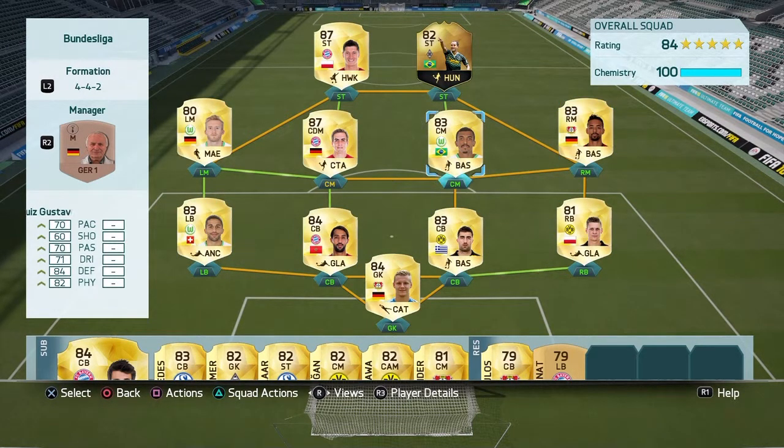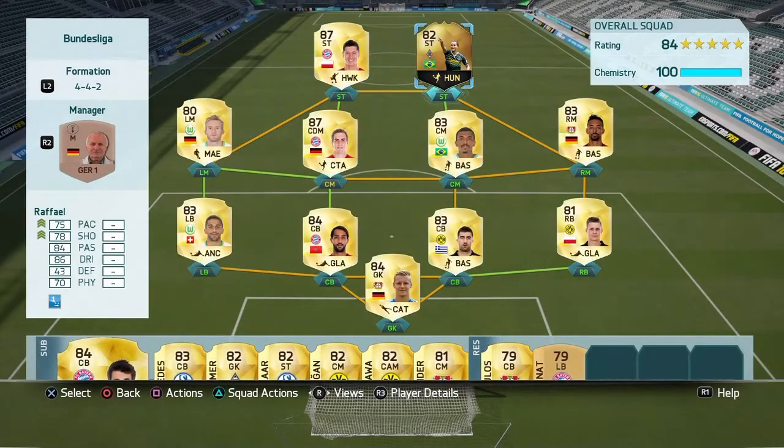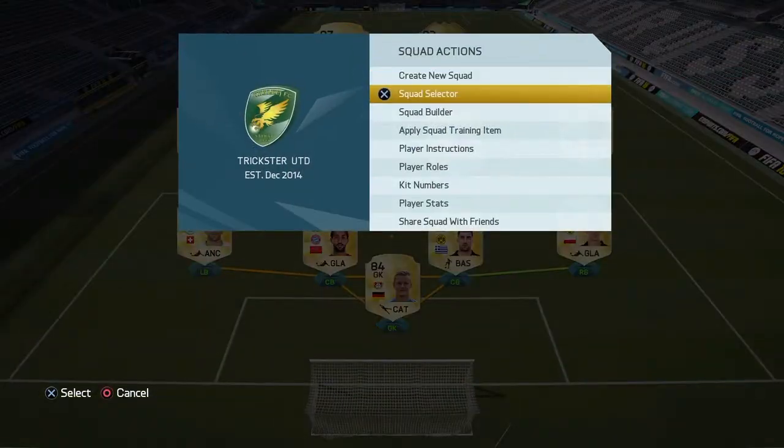Now for the midfield, we've got Bela Rabi, Gustavo, Philip Lamb, Scherla, and Lewandowski. I'm really proud of Lewandowski - I got him in a 17.5k pack. Then I've got Raphael in for him.